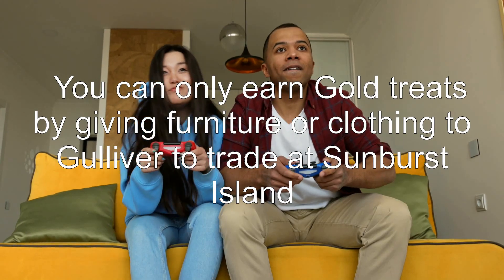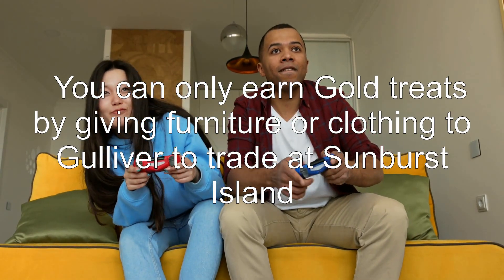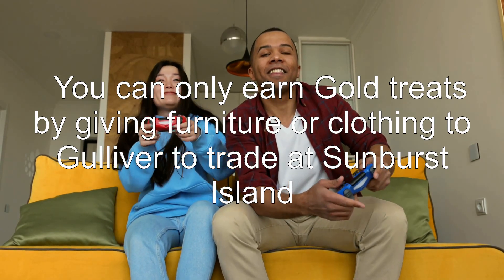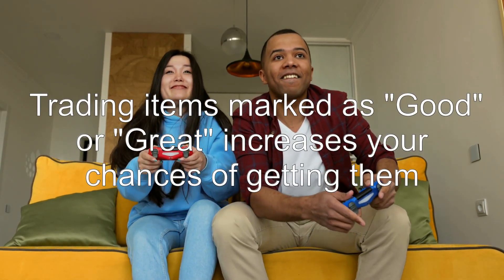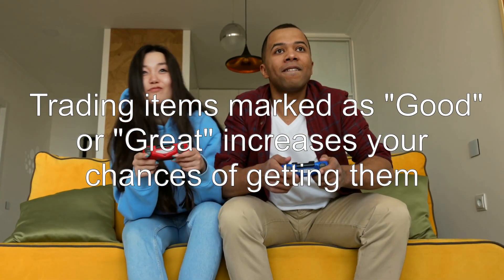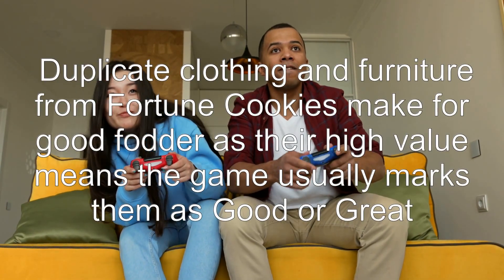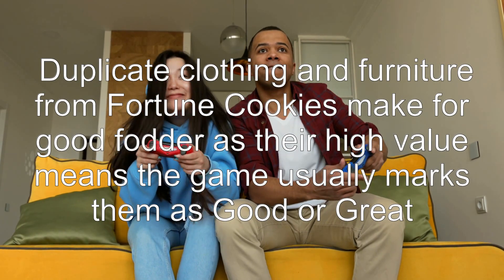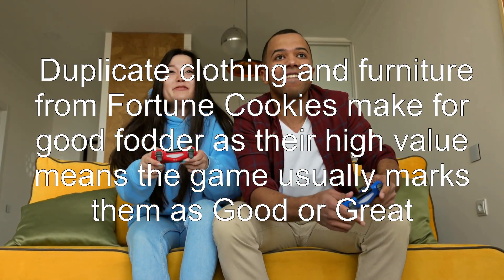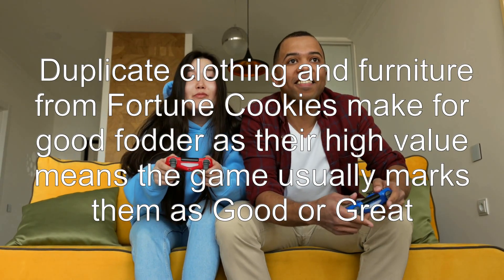You can only earn gold treats by giving furniture or clothing to Gulliver to trade at Sunburst Island. Trading items marked as good or great increases your chances of getting them. Duplicate clothing and furniture from fortune cookies make for good fodder, as their high value means the game usually marks them as good or great.